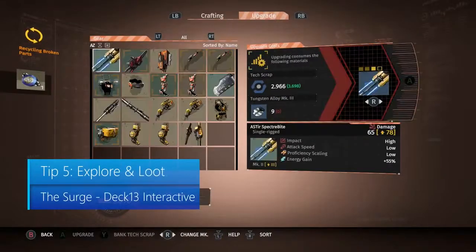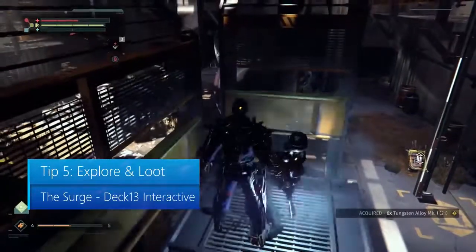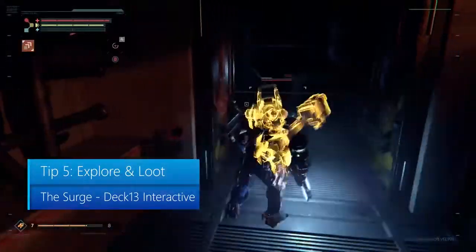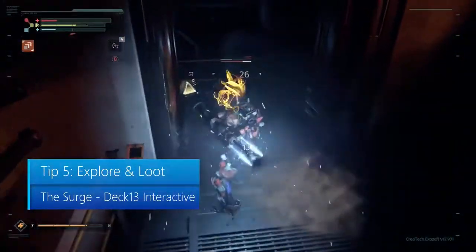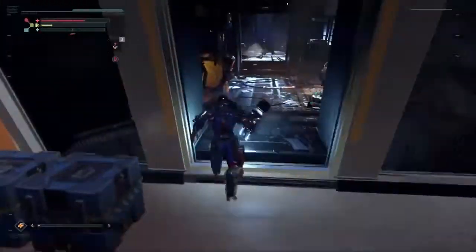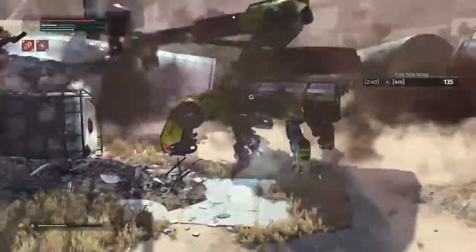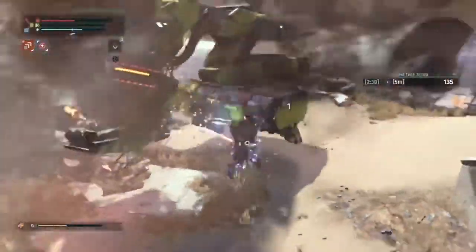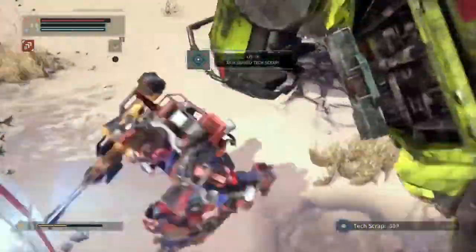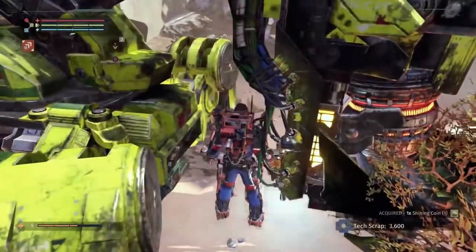Tip number 5: Explore and loot. If you see a side path, take it and explore. Overall, you're going to be in the same area several times in a row, so be on the lookout for doors or lifts to help you get back to your med bay. Throughout The Surge, there are five mini-bosses as well, and you may stumble across a few of those. If so, take them out — kill all five and you get a special suit for it. I'll leave that for you to discover.